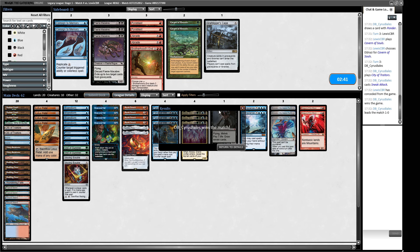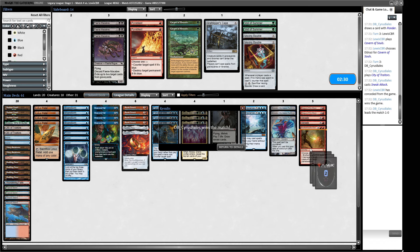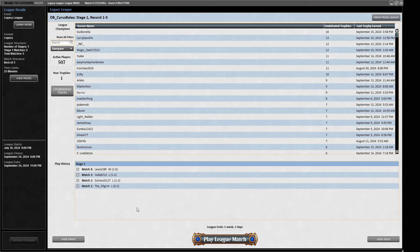That is a premature concession — they can beat us down pretty hard still. But for the purposes of making content — sideboard-wise we'd be taking out the Vexing Baubles, looking at a couple of Magus of the Moon, and wanting all the removal spells. We're one and three in the league — not ideal. Let's see if we can get a second win.